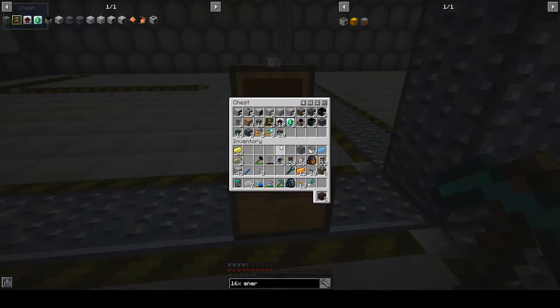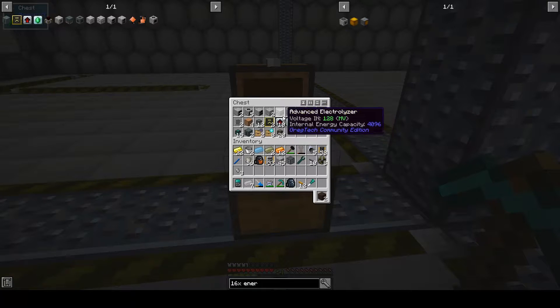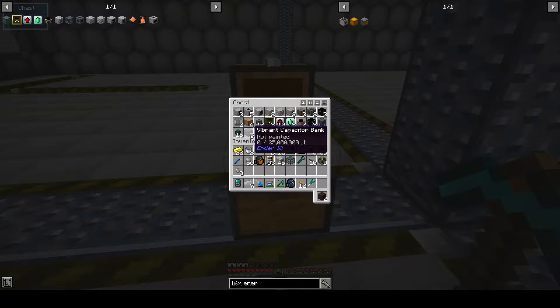I've built a few machines — you can see there is a whole host of them. We've got electric furnaces, macerators, alloy smelters, chemical reactors, electrolyzers, and CEFs because we need those. We've got cobblestone generators, loot fabricators, simulation chambers, an impulse hopper — because this helps me get around a potential problem I'll explain later. We've got our numismatic dynamos and associated upgrades, a vibrant capacitor bank, pressurized fluid conduits, item conduits, and energy conduits.